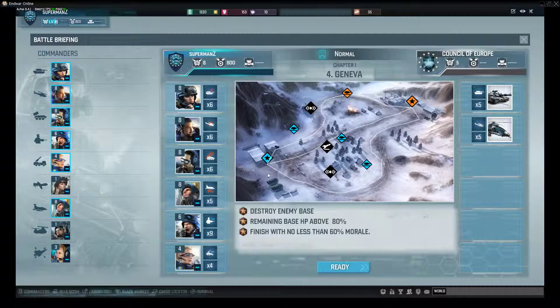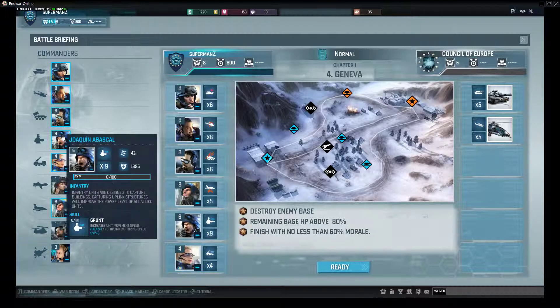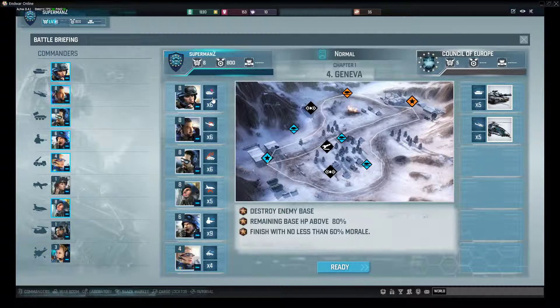Basically, these are your units. At the start you only start off with 3, but I have managed to get a whole load. You get certain commanders, which are certain ones here that I have managed to get. Times 6 is how many units of them that you get, and the top bit is their perk.